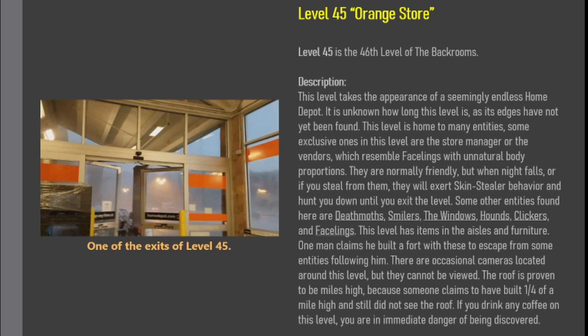This level has items in the aisles and furniture. One man claims he built a fort with these to escape from some entities following him. There are occasional cameras located around this level, but they cannot be viewed. The roof has proven to be miles high, because someone claims to have built one fourth of a mile high and still did not see the roof. If you drink any coffee on this level, you are in immediate danger of being discovered.